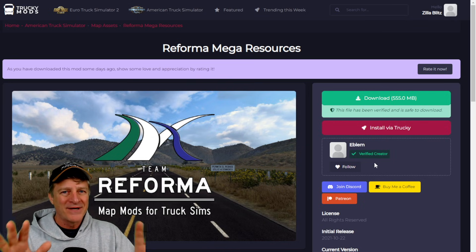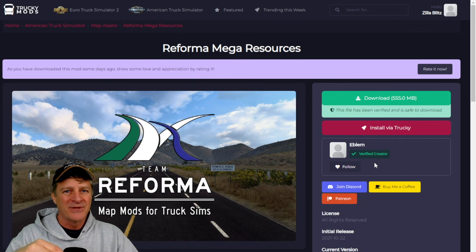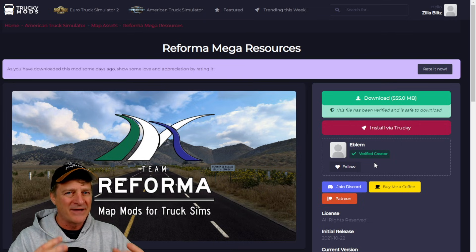If you don't have any other map mods installed in your American Truck Simulator game, you're done with step one. You can go on to step two using the chapter link below, which will talk about how to install the mods into the game. If you do have other map mods installed, stick around and watch this next part because you might need a couple of other files to download.